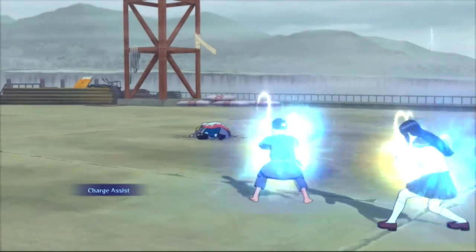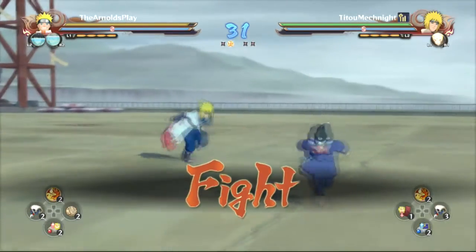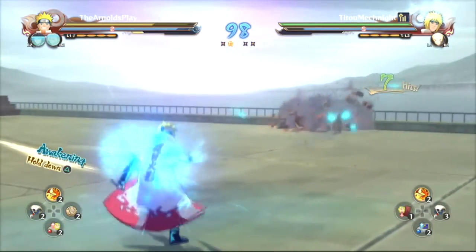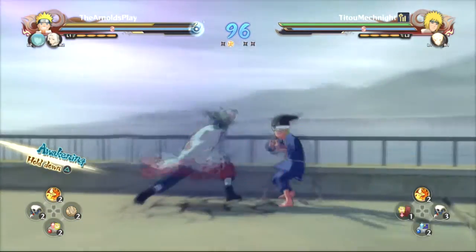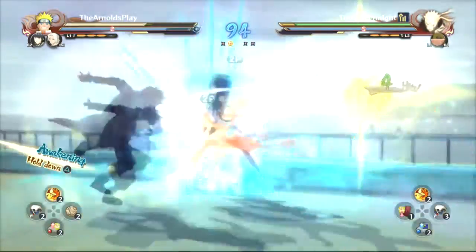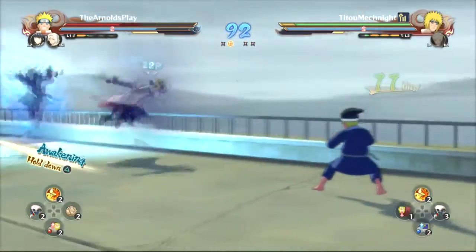I'm not the biggest fan of ultras in this game. I'm more of a fan of awakenings, but it depends on the character. I do prefer Minato's awakening to his ultra. The Rasengan punish — why do I keep getting hit by that? I hate every time someone uses a Rasengan against me because I know I should learn to avoid it, especially Minato's since he does it so fast.